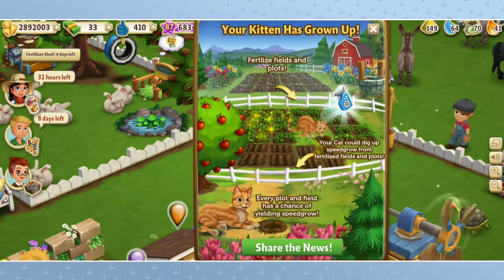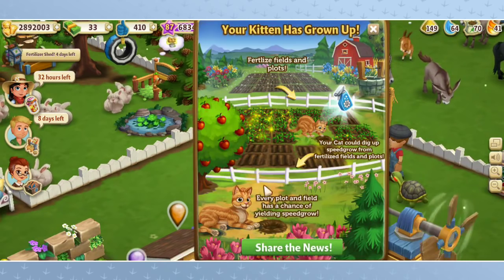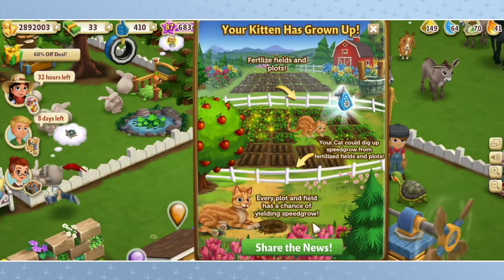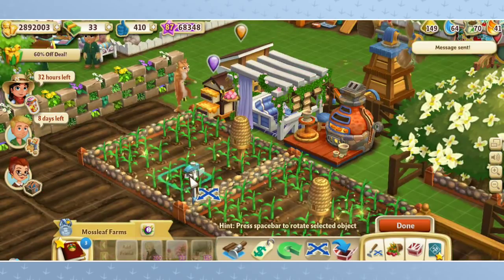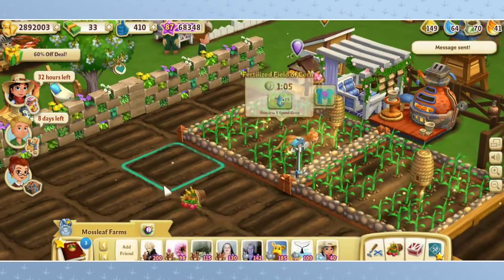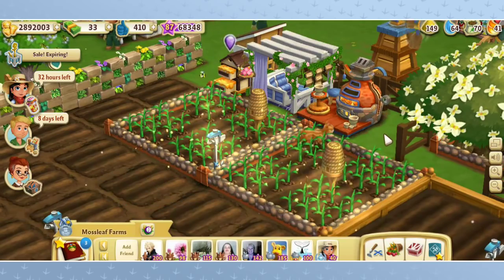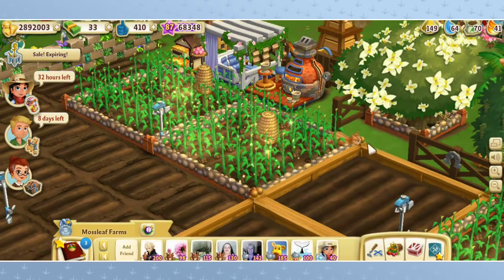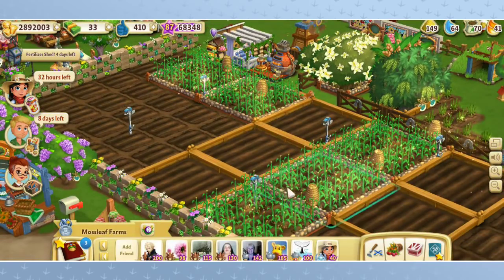Here we go! Thursday, there you go, little guy! Meow, he says! Your kitten has grown up! Fertilized fields and plots — your cat can dig up speed grow from fertilized fields and plots! Every plot and field has a chance of yielding speed grow! Thursday! We have a cat roaming on the farm! Oh, this is so exciting — look at him go! He's got his little smush face! Hi, Thursday! Our kitten has grown up! This is very, very exciting!